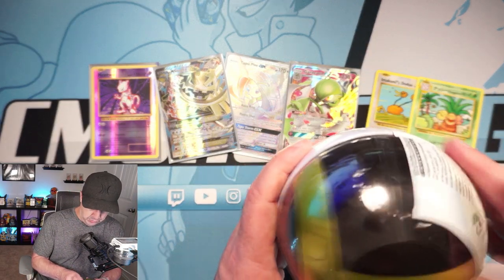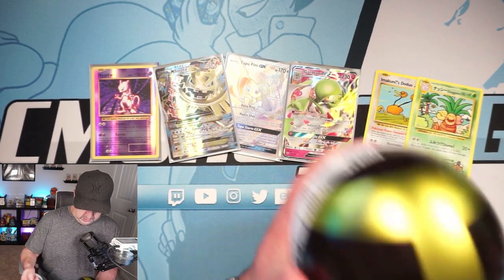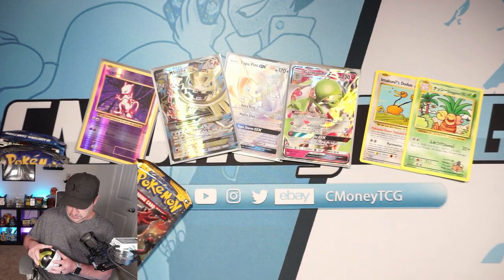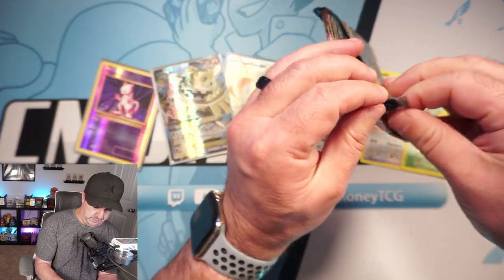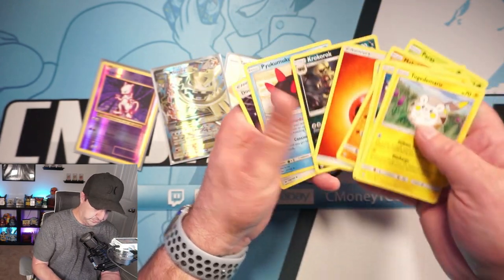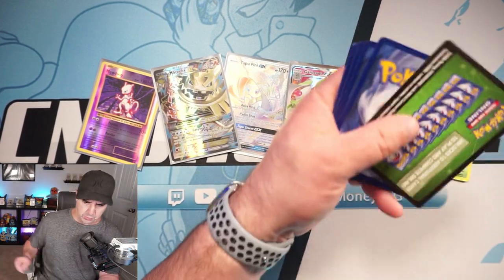We have two more of these things, and then we'll dig into that True Steel box. These things are kind of difficult to open — you just got to get to the halfway point and then you're good. Back to Sun and Moon Base — nice. I will take Sun and Moon Base over Steam Siege all day every day. I hope you guys are enjoying this — I thought it would be fun to grab something a little different. I really want to open Evolutions, but I didn't want to crack my case. I also have no clue when this video is going up, and I have a big livestream planned.